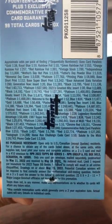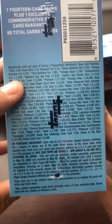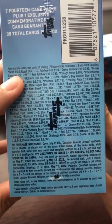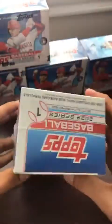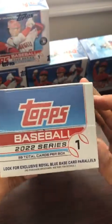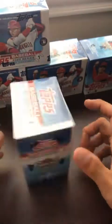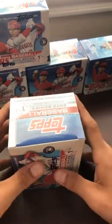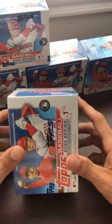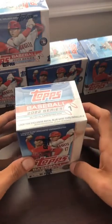Here are the pack odds: 1 in 38 for gold. These are going to be 7 packs, I believe 99 cards. We'll see what we get today. We should get at least one gold card if we're pulling 38 packs, and we have 5 boxes here. I'm going to give it 60 more seconds and we'll get this thing started.